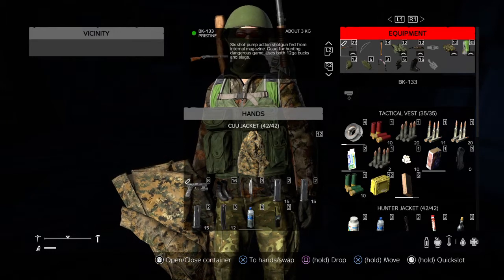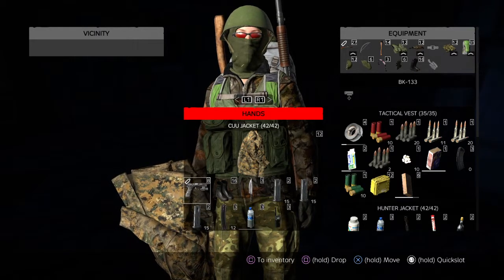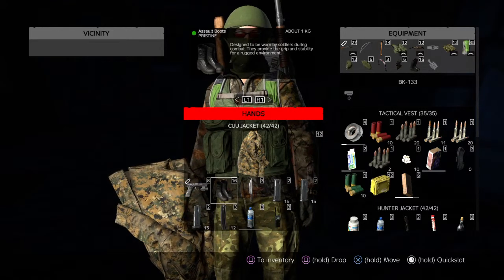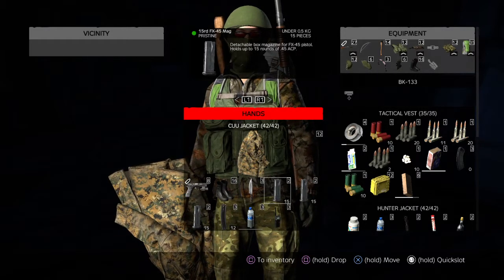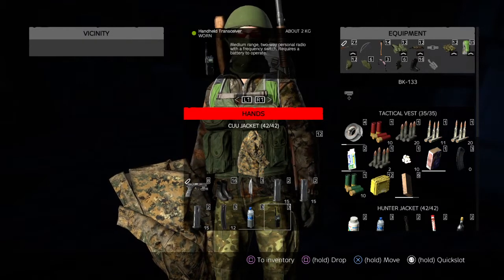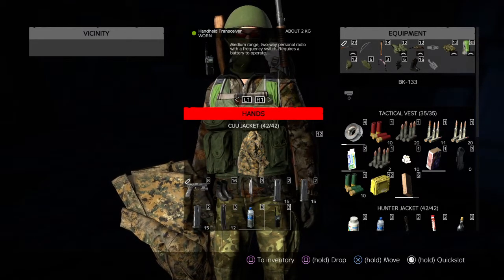Here's another thing: you can log out with an object in your hands that has items in it. This one has three full magazines for a handgun I don't currently possess, but I'm near the airfield so I can probably find an FNX-45 there. Also, the radios don't appear to work right now — I put a battery in it and it just kept giving me the option to turn it on.